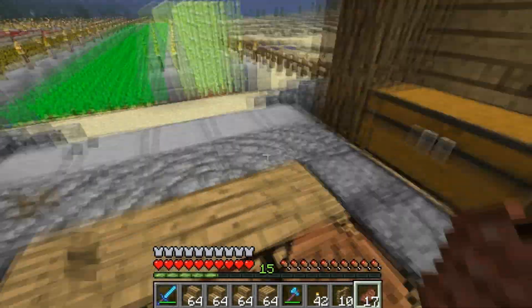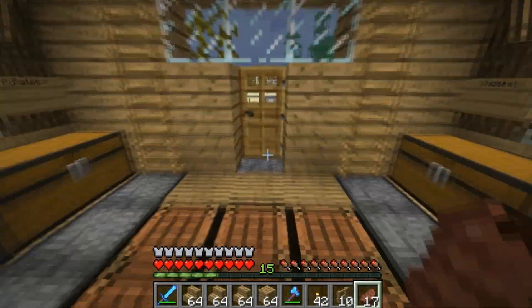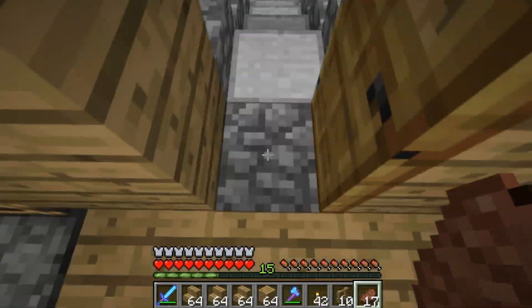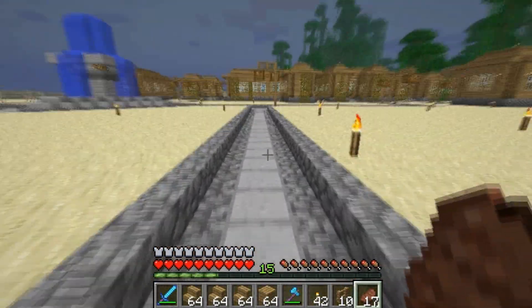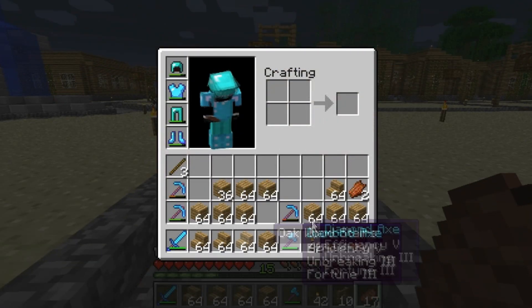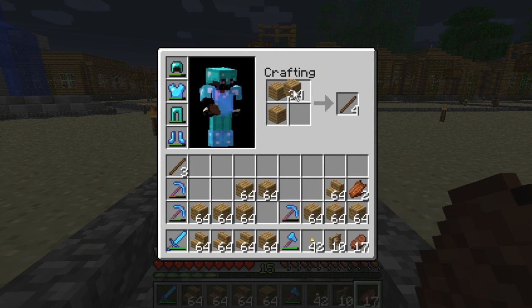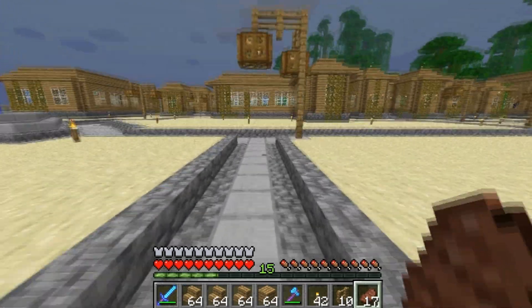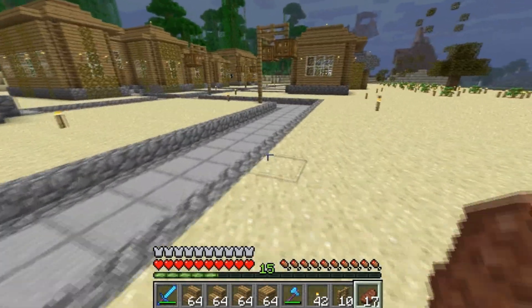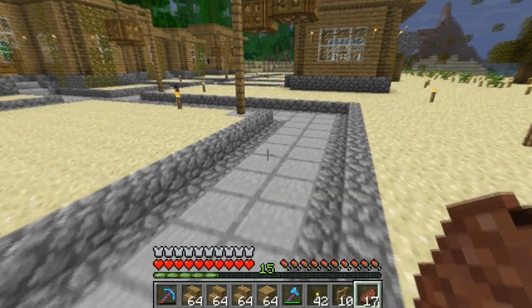I haven't been too active lately on here, but I'm hoping to change that. We do have an objective today though. As you can see on my bar here, I got a lot of wood. We got a lot of wood here, and I forgot to get a wood bin, so we'll just do that. Our objective: make my nether tunnel look pretty.